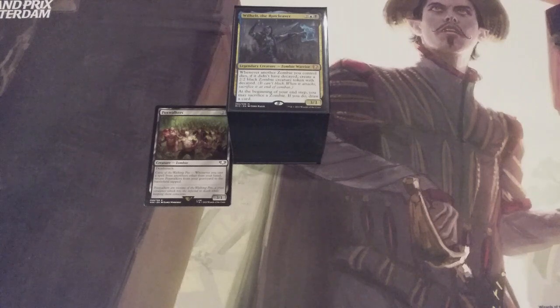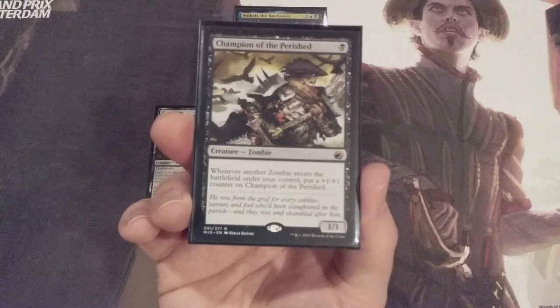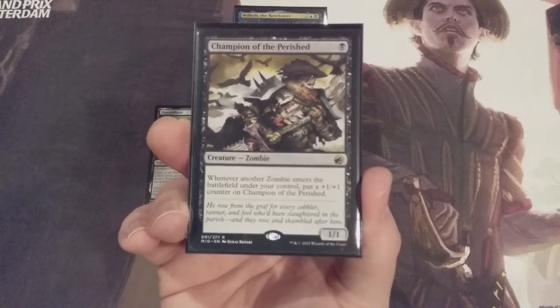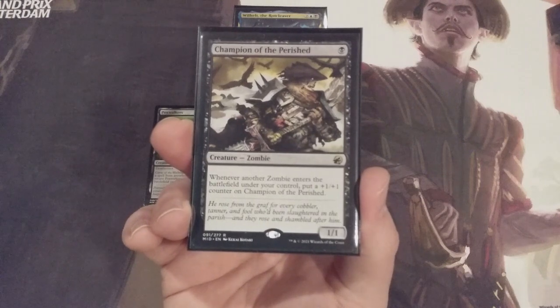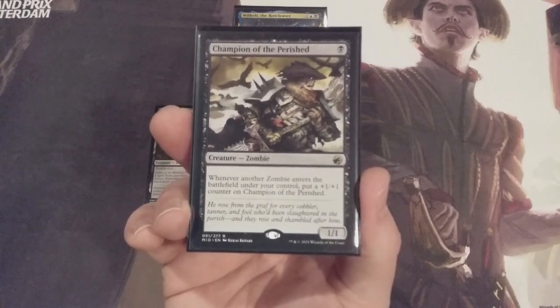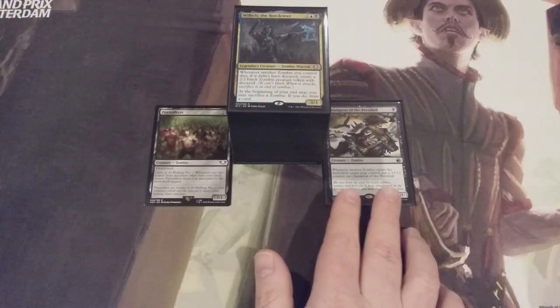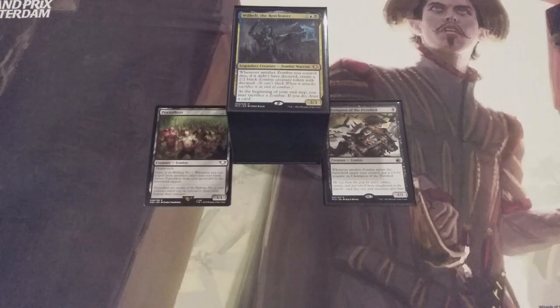Poxwalkers is going in to replace Champion of the Perished — a selfish card that was a 1/1 zombie for one black mana that simply got a +1/+1 counter whenever another zombie entered the battlefield under our control. It doesn't help the team or synergize with anything else. As the power level for zombies gets higher and higher, we need zombies that synergize and make our other zombies more powerful. Poxwalkers offers far more versatility than Champion of the Perished — this swap is easier than Sunday morning.